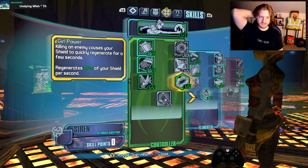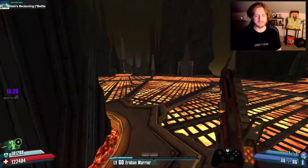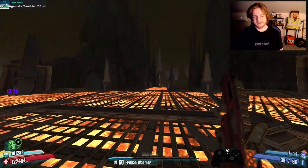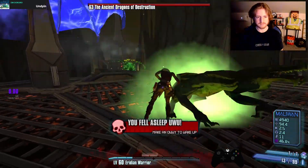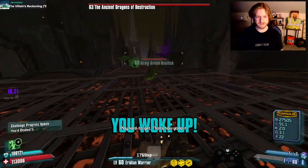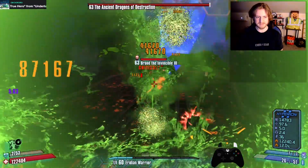Our melee damage still feels really good. The only problem is that we can't swap weapons very fast, so switching over to our damage weapon is a really big choice and is usually reserved for mobs that can't deal with our invisibility. Swap speed does feel a little bit weird overall.